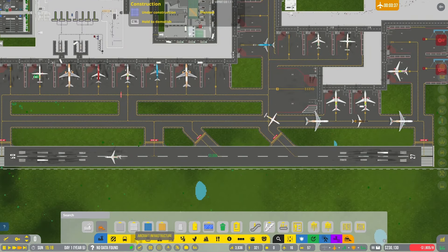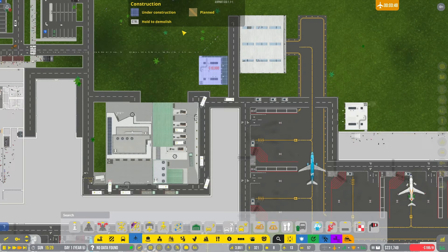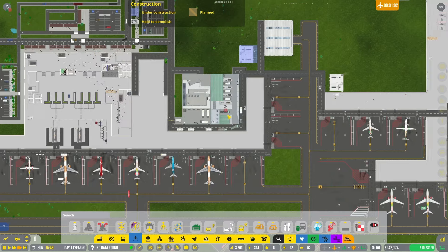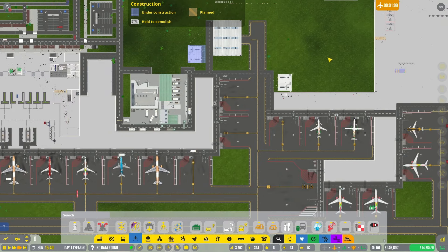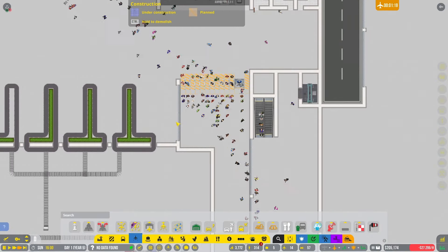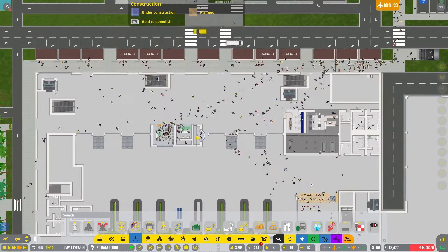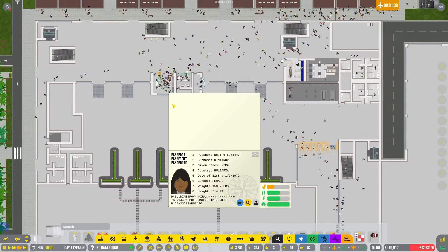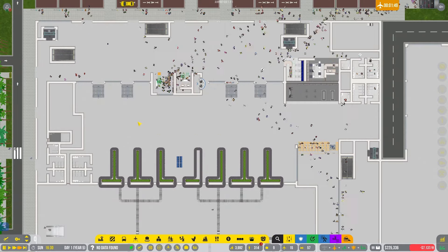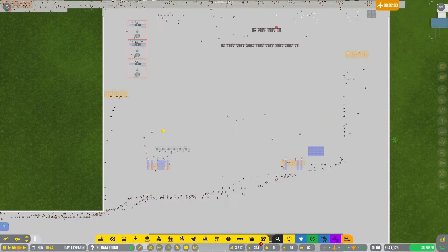One of the other things I want to do is add another vehicle depot because we just have a ton of vehicles driving around aimlessly — they probably want a place to stay. People seem to be getting processed through okay now, not just lollygagging around. We're making a truckload of cash, don't get me wrong, I just hate that people are missing their flights because of this.